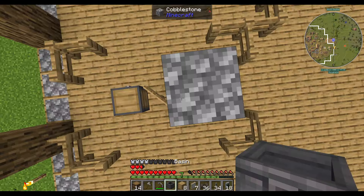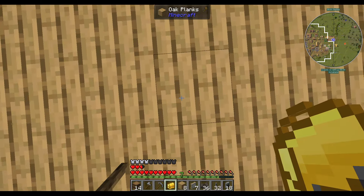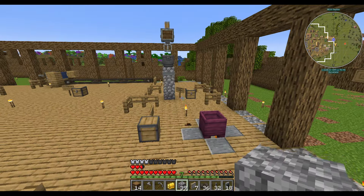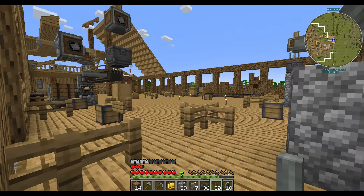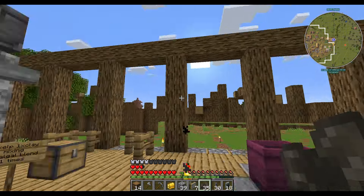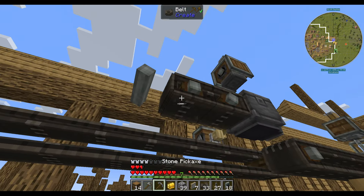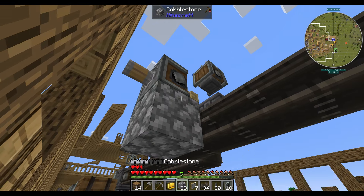We're going to break that basin and break all this. Going up here, one, two, three — we'll do our basin and our mechanical mixer. This guy is going to feed along here, and we're going to line it up with there. The actual belt is only two blocks high. That belt is going to come along here, along here, along here, and along to here.